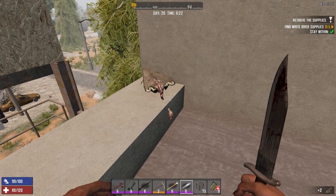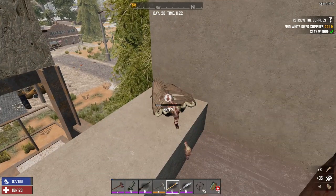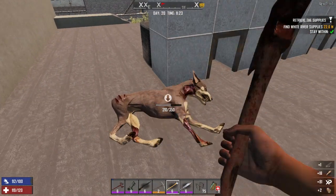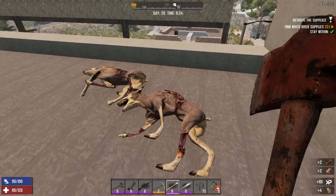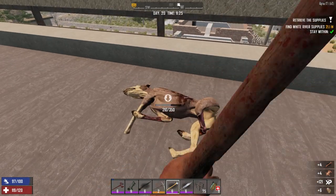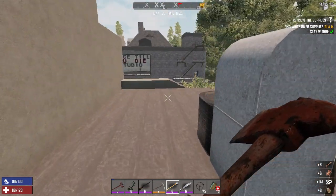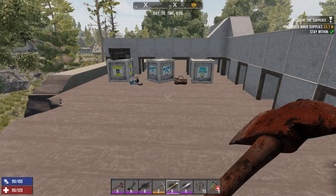We need to get out our knife to butcher this dog - that's dinner. We're sat on food. I don't really care about the vultures, but they do give rotten flesh which we can now turn into hobo stew. We still got to find the supplies - the last one we didn't have supplies to find.